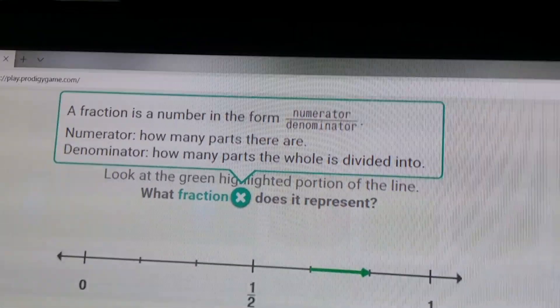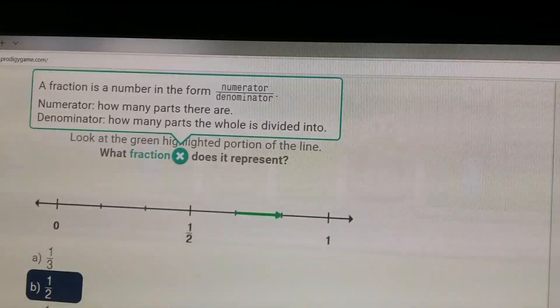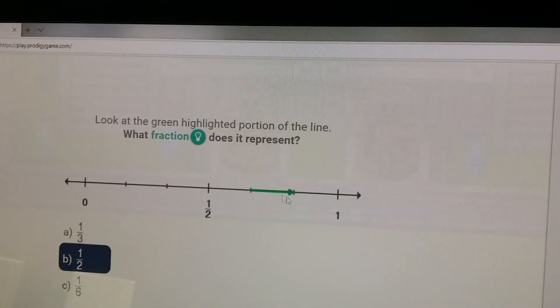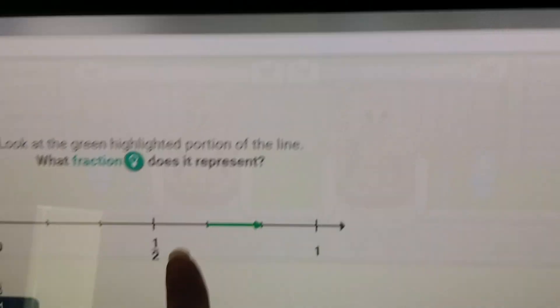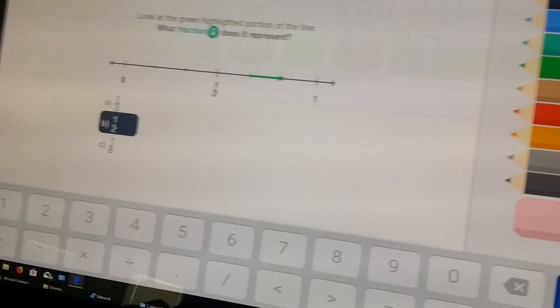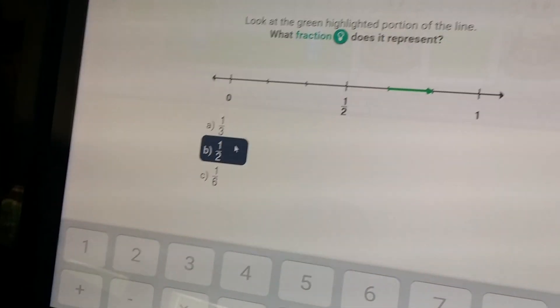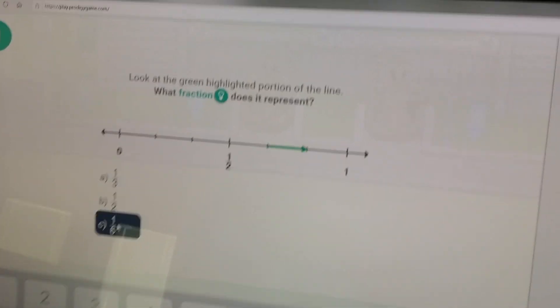Let's help Jack. It says a fraction is a number in the form numerator and denominator. The numerator is how many parts there are, and the denominator is how many parts the whole is divided into. Look at the green highlighted portion of the line - what fraction does it represent? It's broken into thirds: one, two, three. So I'm going to guess that's a third. Incorrect - a third? Yep, because I got it wrong. One-sixth, one-sixth. Because you have from zero to one - the whole is one, two, three, four, five, six. The whole is broken up into six.